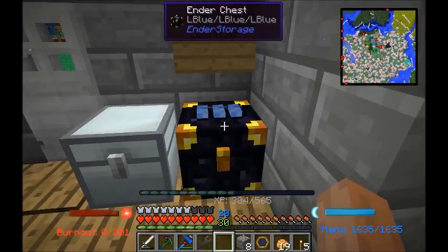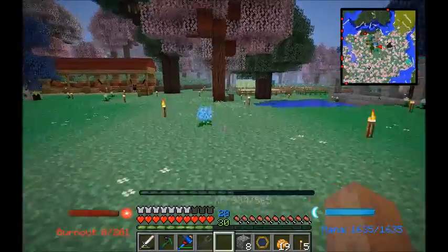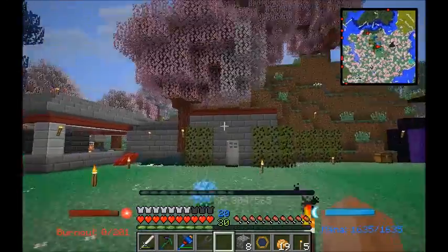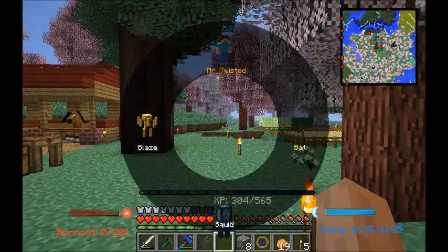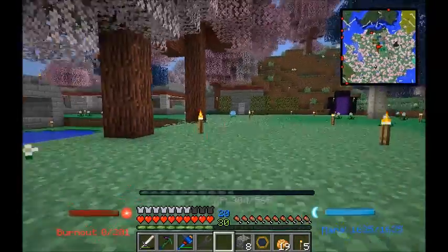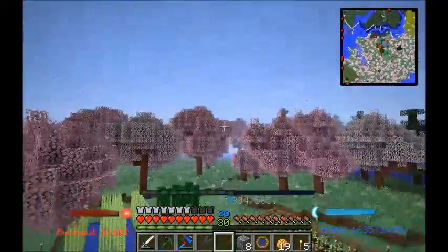And hence, ender chests — big part of that stuff. So I will show you that. Let's go do that. I'm going to go into bat form. Quarries basically dig giant holes in the earth.